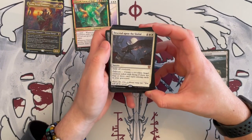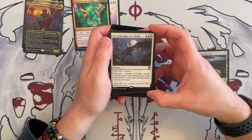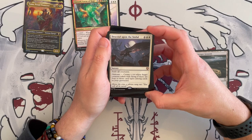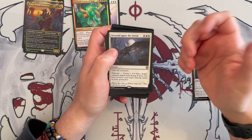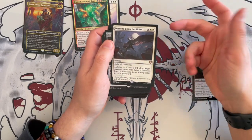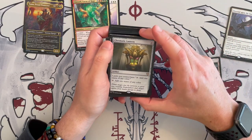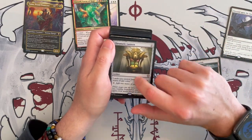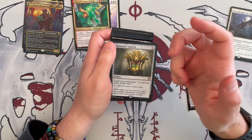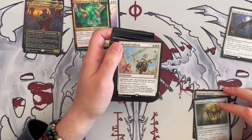There we have Descend Upon the Sinful — exile all creatures for six. And then for Delirium, you get to create a 4/4 white angel creature token with flying if there are four or more card types among cards in your graveyard. Yeah, that's interesting — you're definitely going to be milling yourself. Then we have Chromatic Lantern, very, very important for deserts. If you're playing a lot of deserts and a lot of cards, at least this one gives you the ability to play all lands and still get the mana that you need.